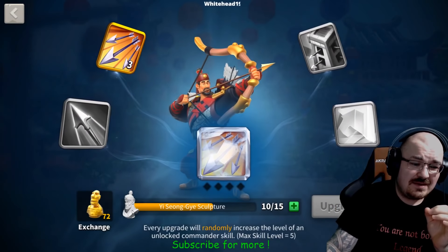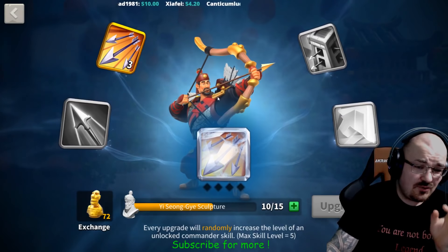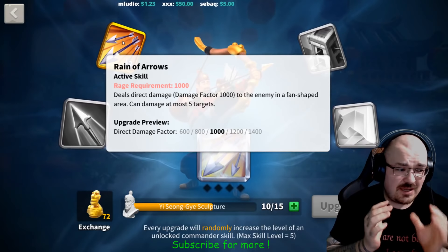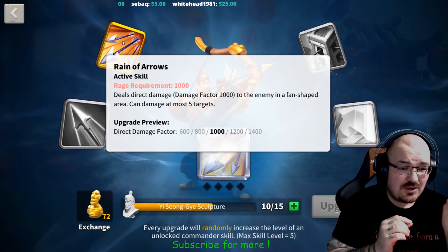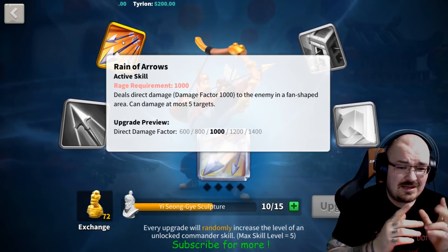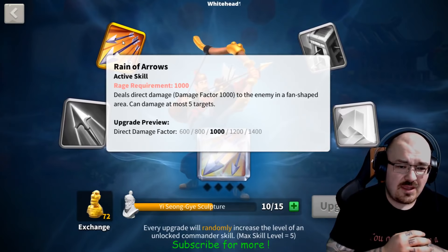If you want to obtain his sculptures, I have to give you a fair warning. You need 10 to summon him, then 50 more to upgrade his first skill. My advice for any legendary or epic commander: upgrade their first skill before you start leveling and unlocking other skills — the first skill is usually the most important one. So first, max out his first skill, keep him at one star, then proceed forward.